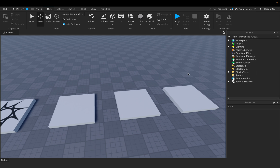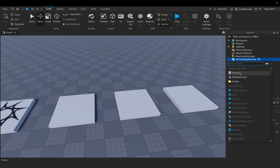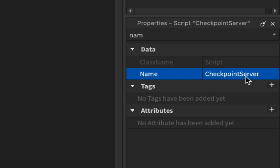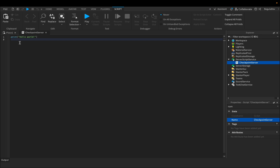Now we will have to add the script inside ServerScriptService. Let's add a script here and we have to rename it to 'CheckpointServer'. You will find the script in the description so you can just copy it from there.